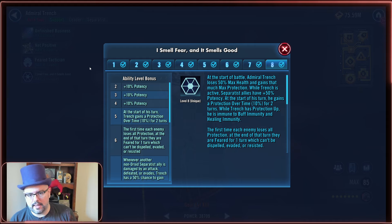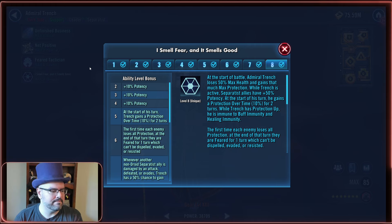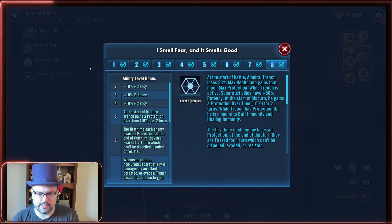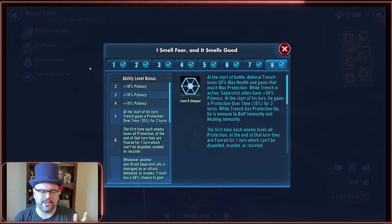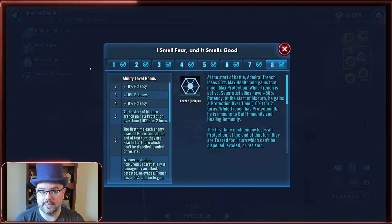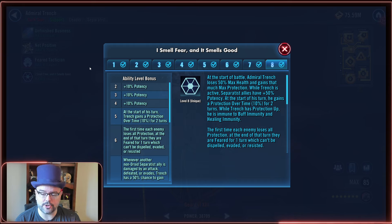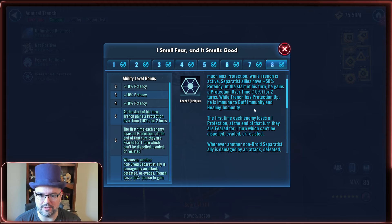It's not just about health and protection — he's got protection over time, which still favors protection, but I still go with health for the protection up. He gives himself 40% protection up from his special, and I believe there may be other protection up sources on this team that can affect him as well. Whenever he has protection up, he is immune to buff immunity and healing immunity — that's really significant. If you mod him for protection primaries, any protection ups he gains are so minuscule that they come off very easily for your opponent. You want them to feel they need to dispel it rather than push through it.